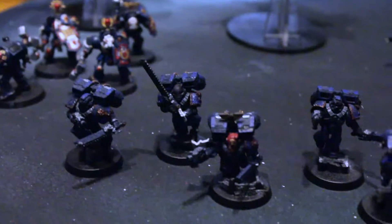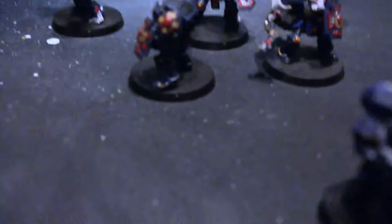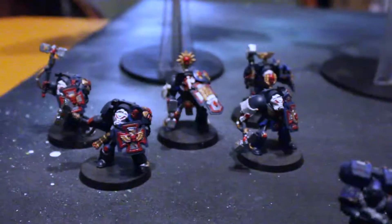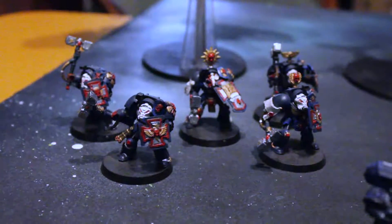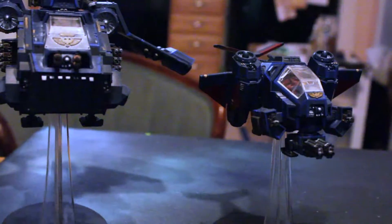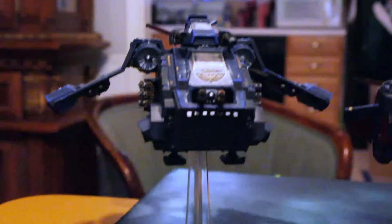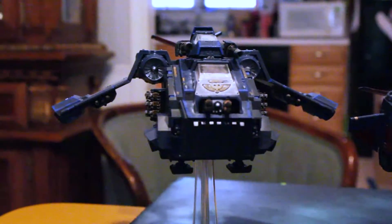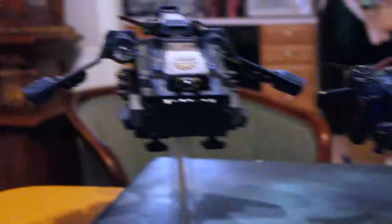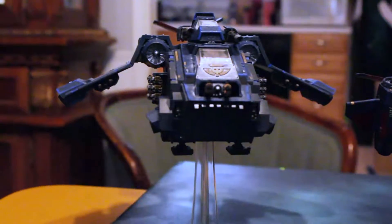Some Centurion Devastators back there — they're WYSIWYG, bringing their Hurricane Bolters and twin lascannons. Some Assault Marines with two-handed chainswords — thanks, Games Workshop. Assault Terminators hanging out in the back with their shields and hammers. Got the Storm Raven and Storm Talon to come in from the air and carry these guys onto the field. Almost WYSIWYG — points-wise I'll have to swap those lascannons up top for assault cannons instead, but otherwise keeping the rest.